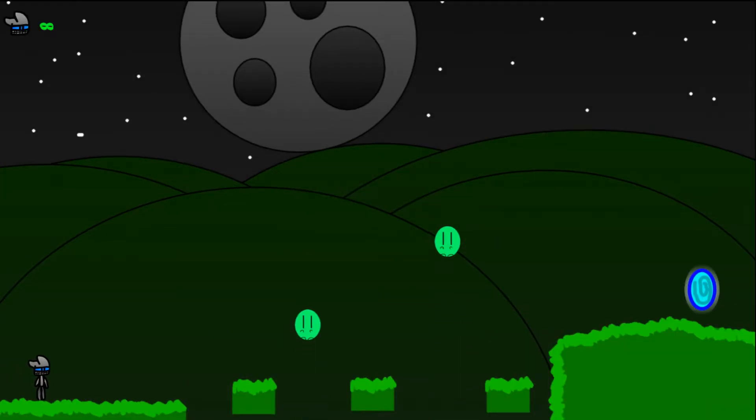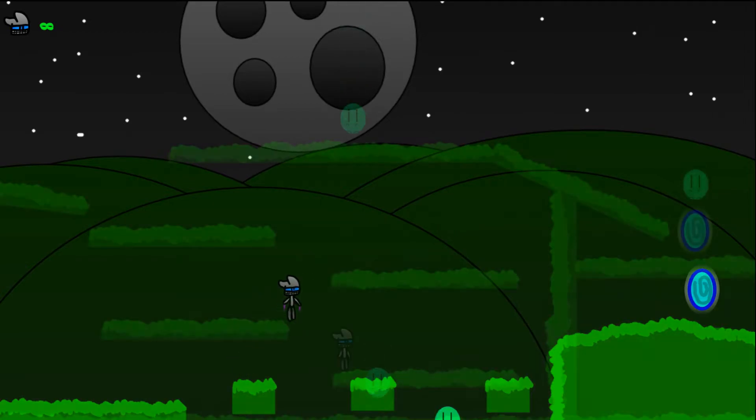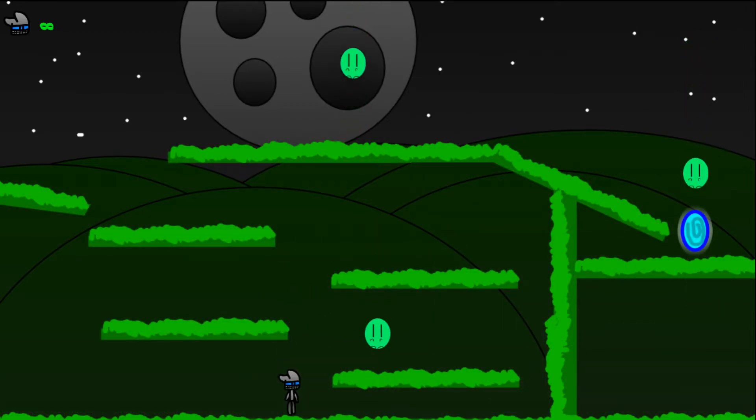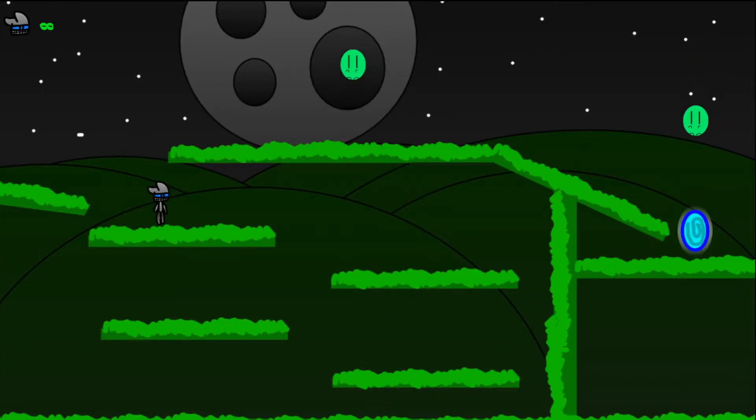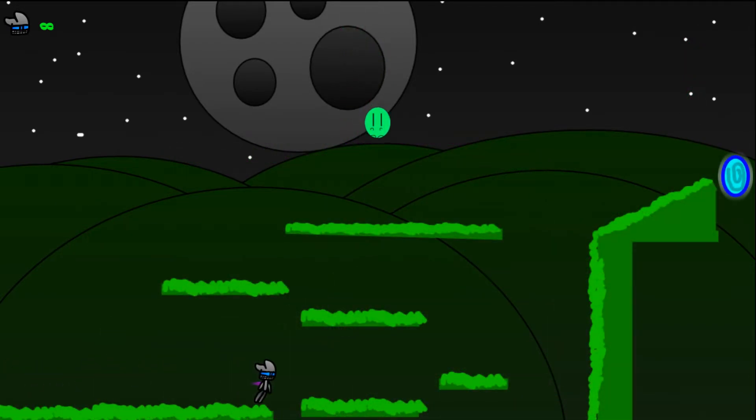Next up is Atomic Boy 2.1. This is a 2D platformer. This looks like it was made in a single day. The game is simple — you control this character who I guess is Atomic Boy and you have to hop on these platforms and get to the portal without these evil circles hitting you. Those evil circles, always up to no good. As I'm playing this game, I'm thinking I shouldn't give this game much time because the author himself didn't even put much time into making it. I decided I'll just play a few more levels before I shut it off.